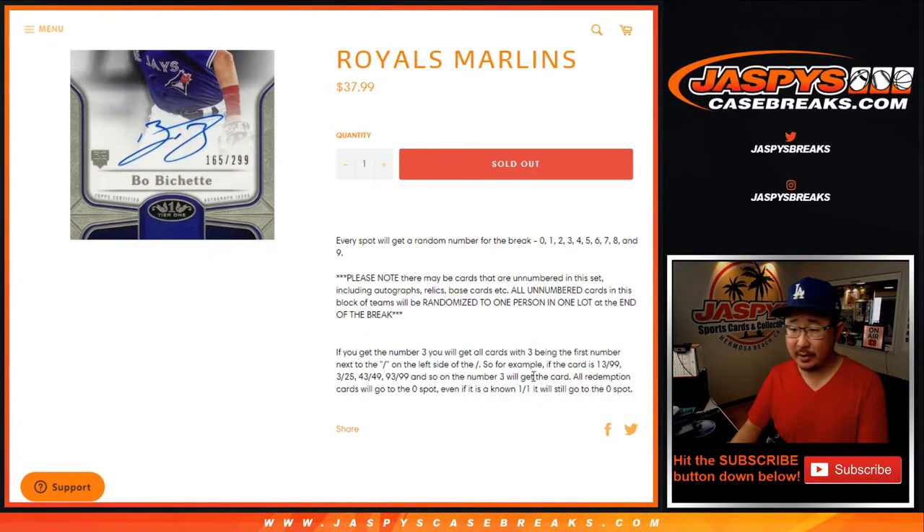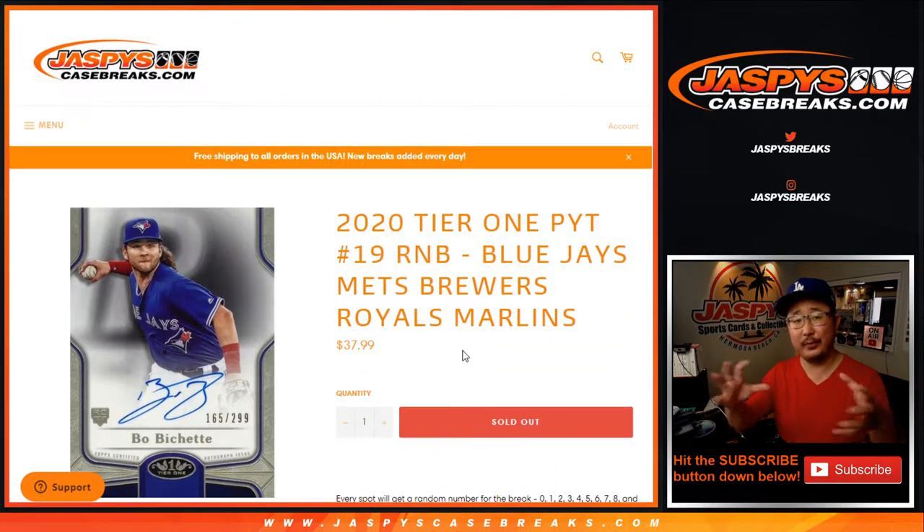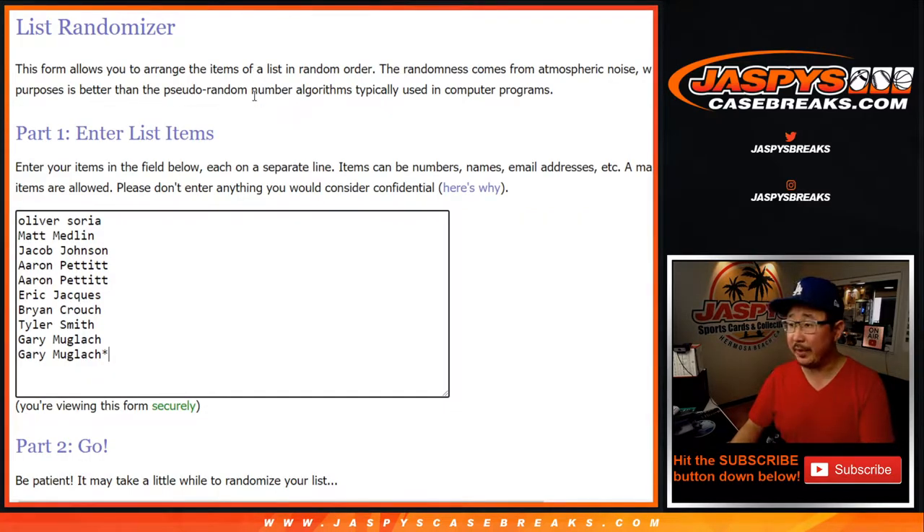There's the information right there. There may be non-numbered cards in here, just like that illusions break we did earlier. So it'll be collected as one lot and randomized to one of these people at the end of the break.